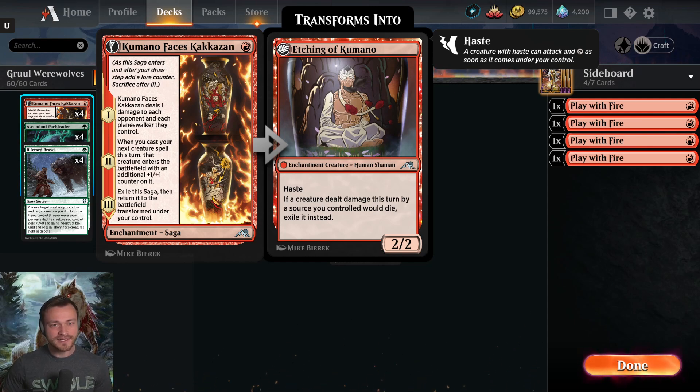First off, it deals one damage immediately to each opponent and each planeswalker they control — that's actually relevant. Planeswalkers are such a big part of this format now with Lolth and the Wandering Emperor that the ability to deal one damage to one of those and pick it off is actually a big upside.